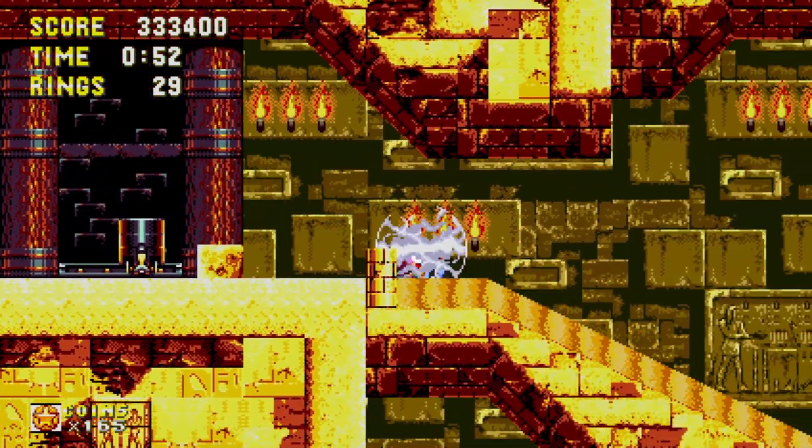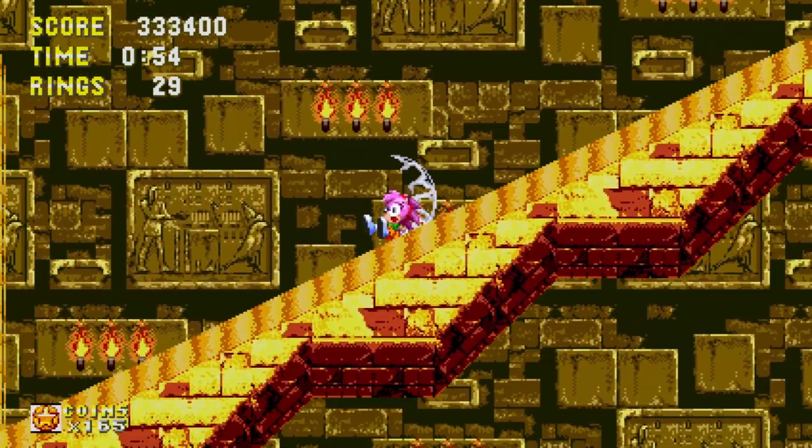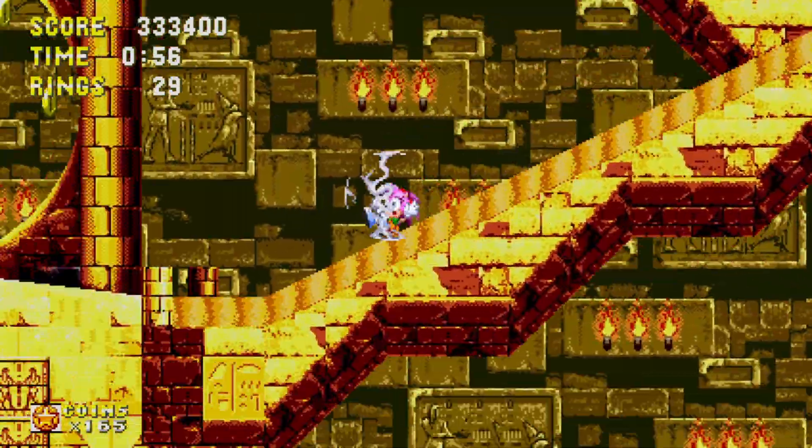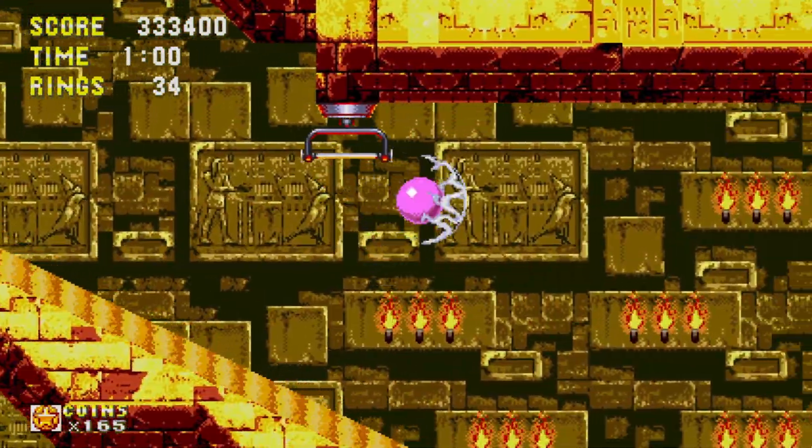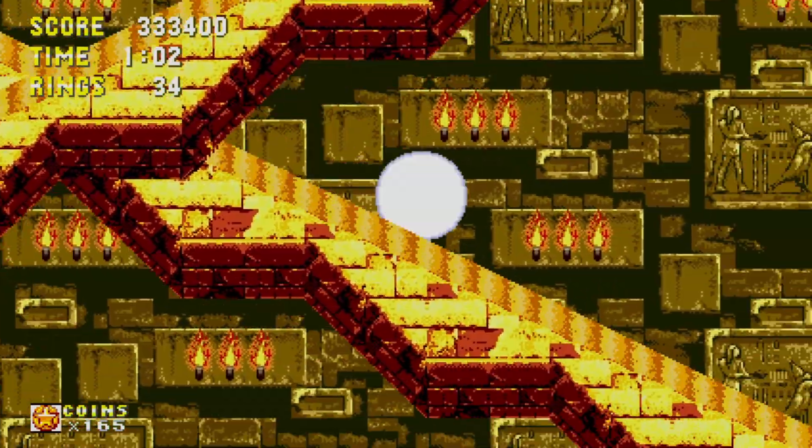Tails and Knuckles can be glitched into Doomsday Zone, but they look funny — they're running on space because they have no flying animation. I do wish they gave them their own unique version.